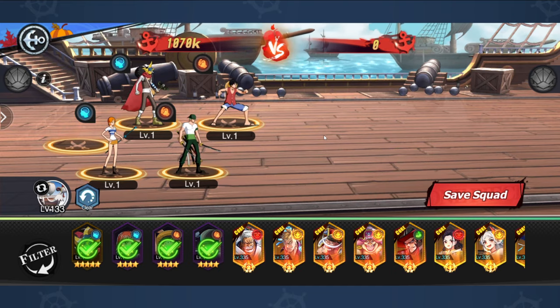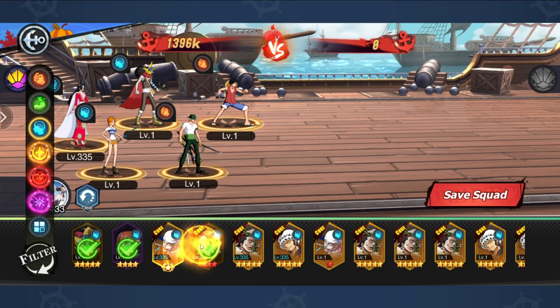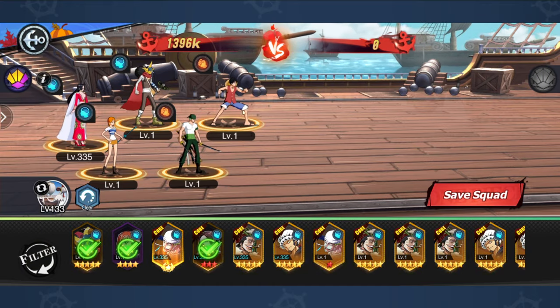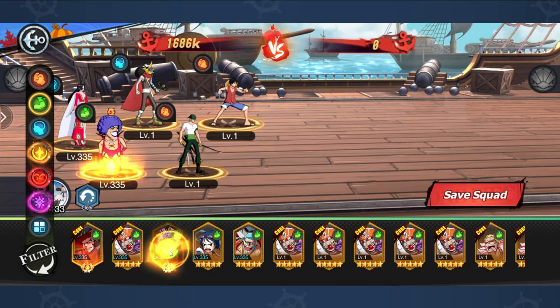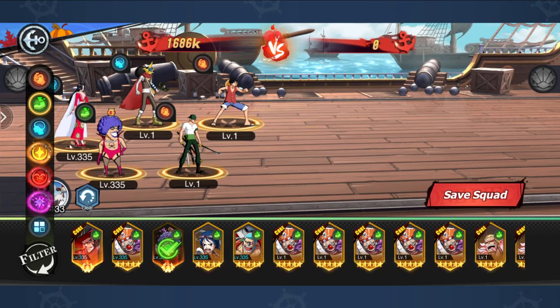Who you get is going to completely depend on RNG or whether or not you spend. If you're a low spender, you could buy the first gift pack that gives you Boa Hancock, so maybe you come in and immediately take Boa. You're going to want to prioritise units such as Ivan — take out Nami and throw Ivan in. He's going to be your first initial buffer.